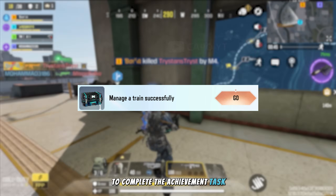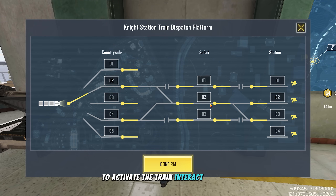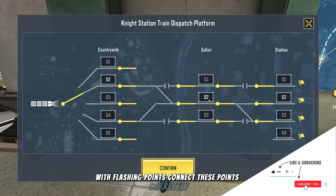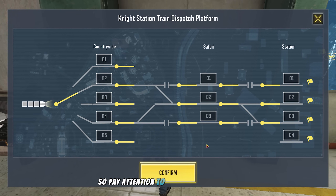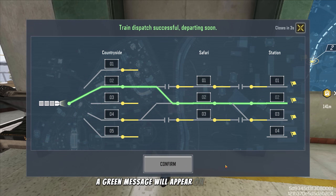To complete the achievement task 'manage a train successfully,' follow these steps. Head to the night station location on the map — this is where you'll find the terminal to activate the train. Interact with the terminal and you'll see a puzzle-like interface with flashing points; connect these points correctly to complete the activation process. Keep in mind the pattern of flashing points changes each round, so pay attention. Once the connection is successful, a green message will appear on screen confirming the train is activated.